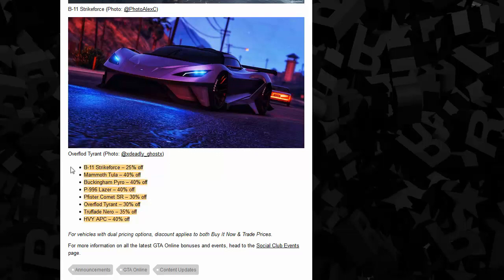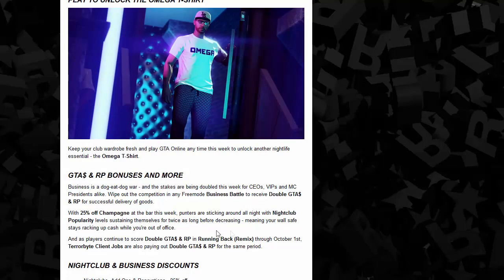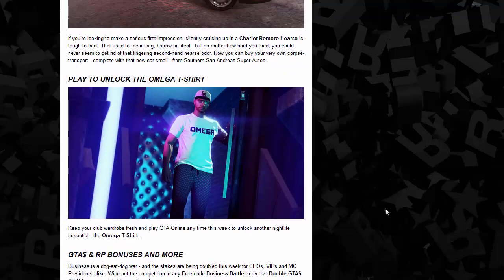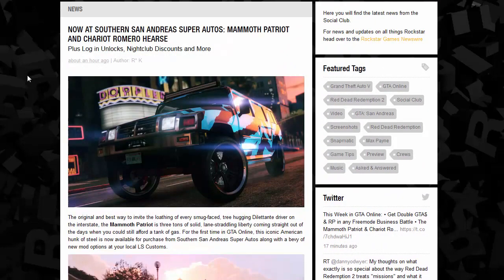So there you go — all the vehicle discounts along with the nightclub business discounts and double money opportunities. Running Back Remix is still double money and double RP through October 1st, along with double money and double RP for client jobs, business battles also giving double money and double RP for successful deliveries. 25% off champagne. Nightclub popularity is filling up twice as fast. And the Omega t-shirt is unlocked this week. The Romero Hearse and the Patriot are now available at Southern San Andreas Super Autos in GTA Online.